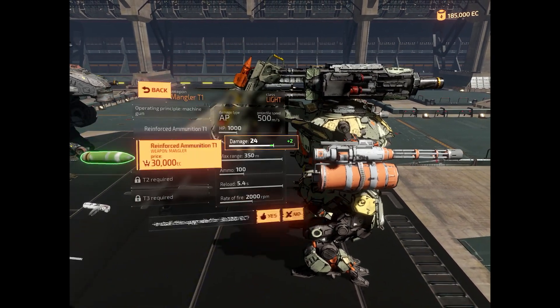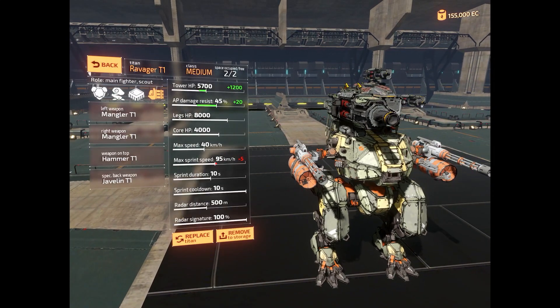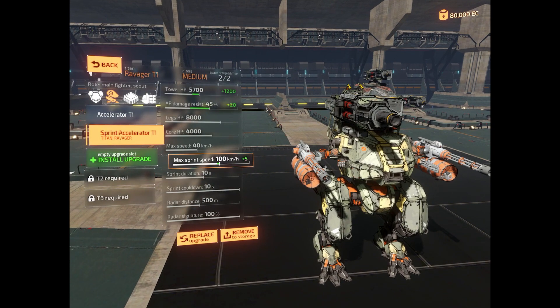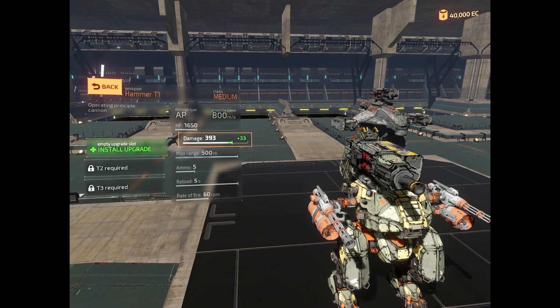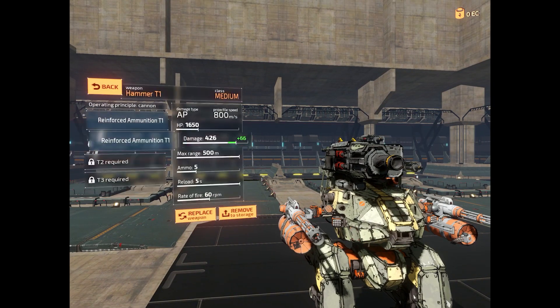Once you've earned enough EC, you can move on to armor. I won't go into too much detail because Salty has a very good video that explains all of the armor types. Furthermore, leg armor is practically useless at the moment, and it is always wiser to go for either accelerators or sprint accelerators on a bipedal Titan, or accelerators or jump capacitors for a spider Titan.